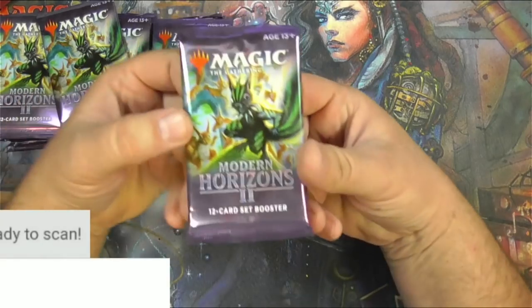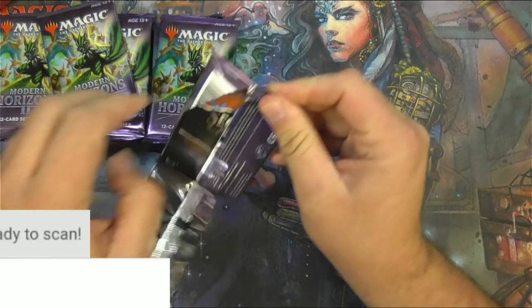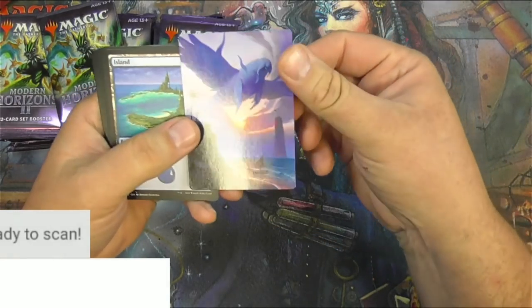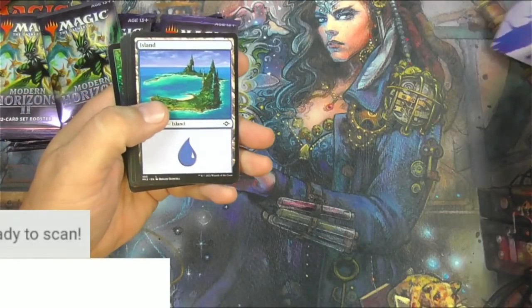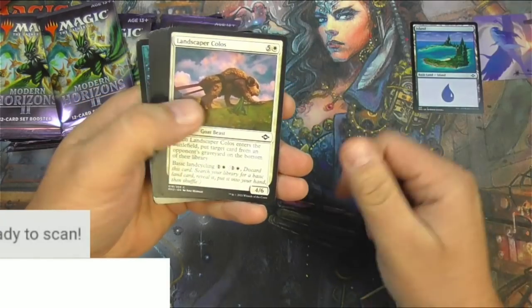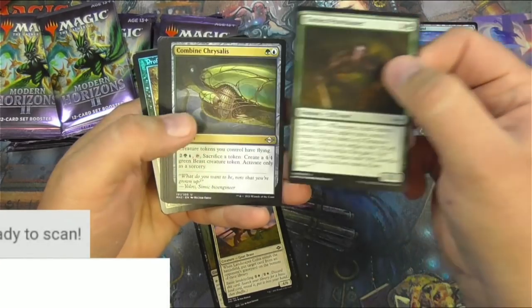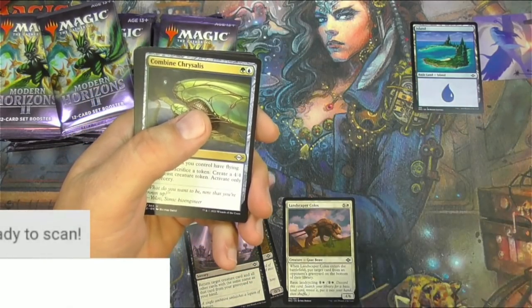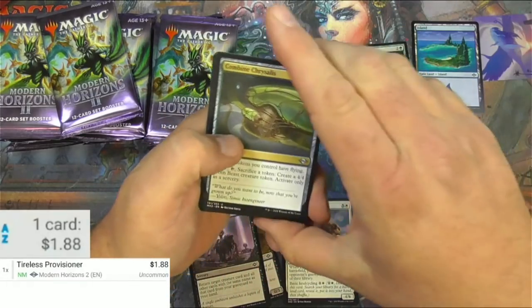Let's see how we're doing here — is that like a flying walrus? Dude, Amoeba, love it. An Island, and I already see some foils at the back there. Tireless Provisioner as an uncommon — not many commons there. I believe I just checked, this is actually pretty decent as an uncommon, about 88 cents. Let me turn up the ding noise — I know everybody likes to get dinged.